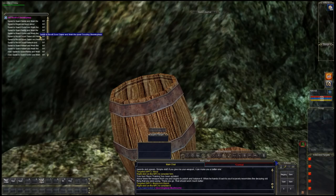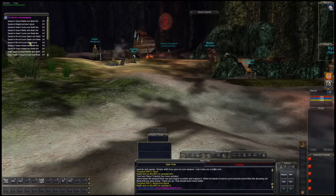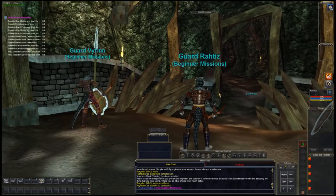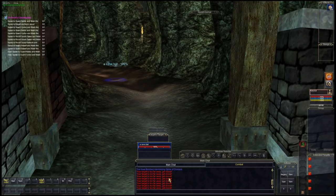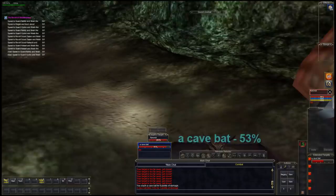I highly suggest doing all the tutorial steps — this is just to give you a basic view. By the time you get done with the tutorial you'll be around level 10, which gives you a good start. Here we have a cave bat we need to smack. Click on the cave bat, walk up to it — if you're too far away and press attack, it'll say it's out of range. Walk up to it and start smacking it around, using your combat abilities when you're getting attacked.